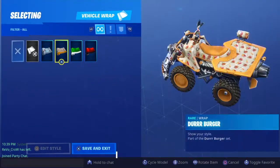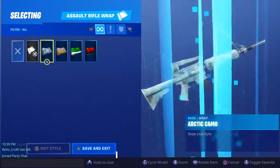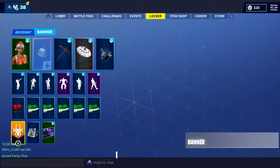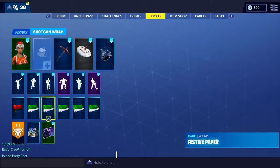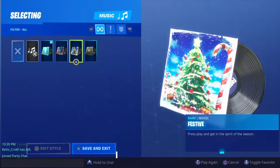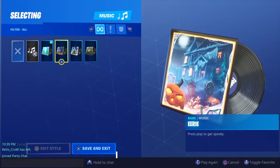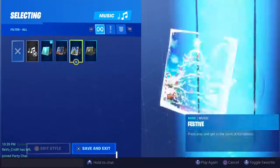These are the weapon wraps I have unlocked — you can pretty much wrap your gun in Season 7 now. They're all the same, but my guns look like this in the game now except for my vehicles. Here's my OG Remix Fortnite CD, the Festive music, the Epic Spooky music, Squeaky Clean, and random. I'll put it back on Festive.